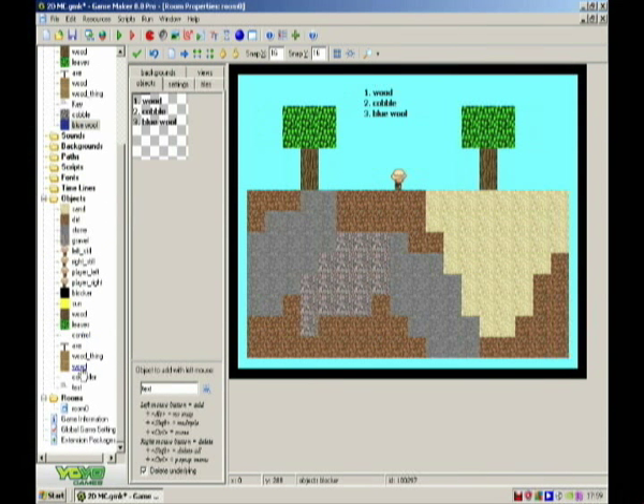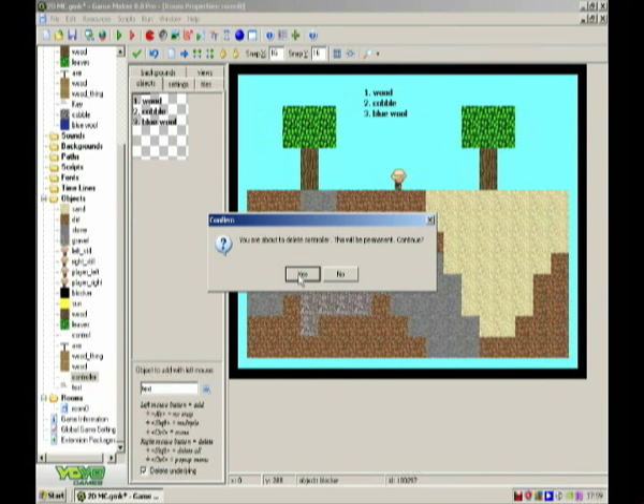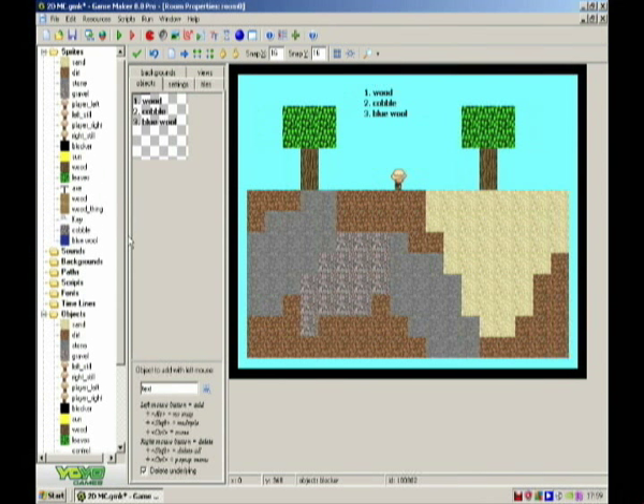What we're going to do — you can delete this controller, it doesn't really matter. I made a key: one spawns wood, two spawns cobble, and three spawns blue wall. So I made blue wall here, cobble here, and the wood.